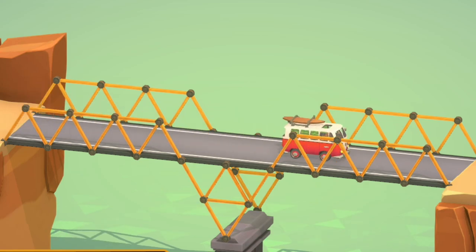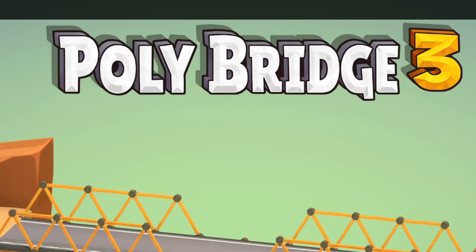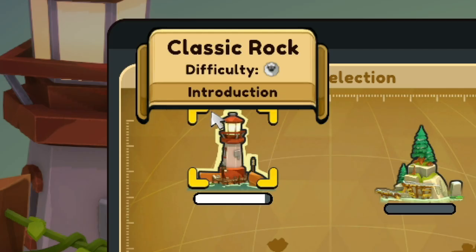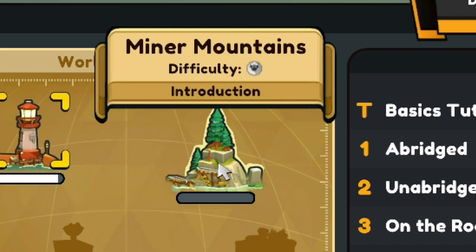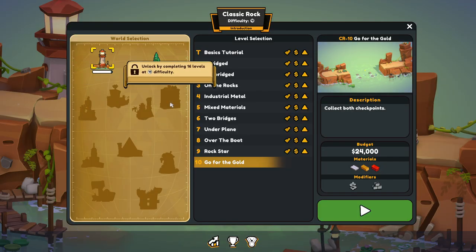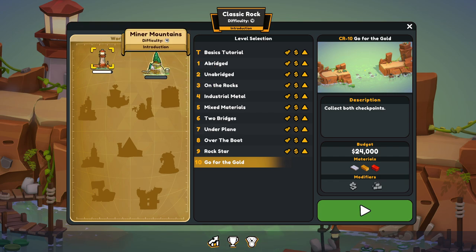Welcome back to the game where we make bridges that definitely don't fall down — it's Polybridge 3. I checked out the game the other day and we finished out most of Classic Rock, which is the basic introductory level. We got through like nine levels of that, there's one left. Then we're going to hop over to Miner's Mountain. We'll unlock more worlds as we complete more levels. These next tier, we have to complete a total of 16 of the introduction levels.